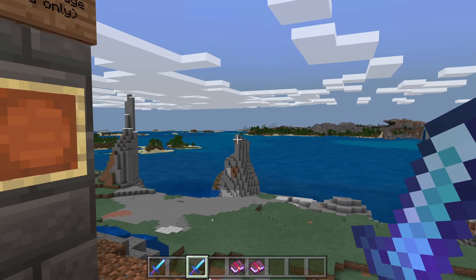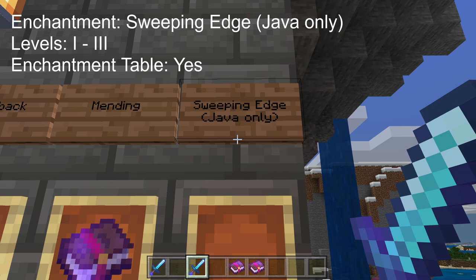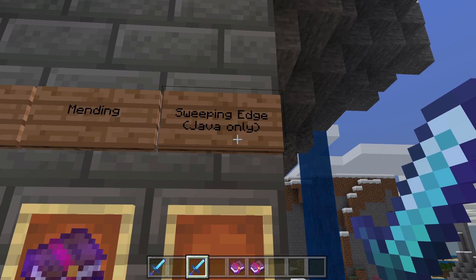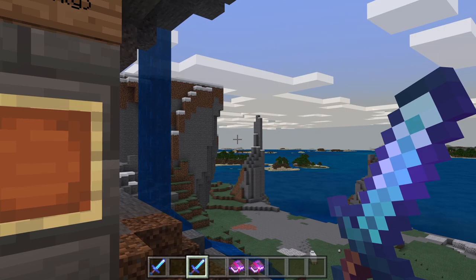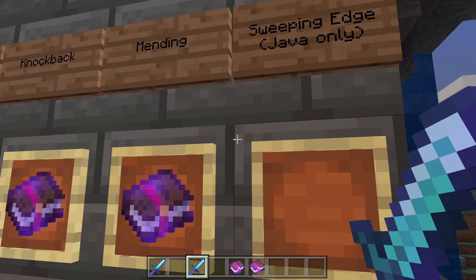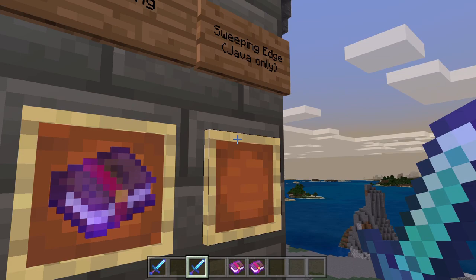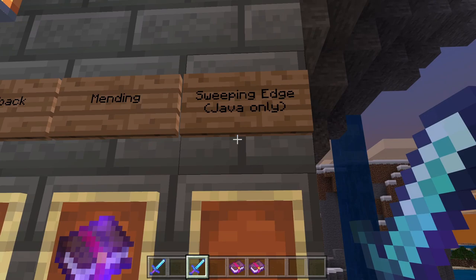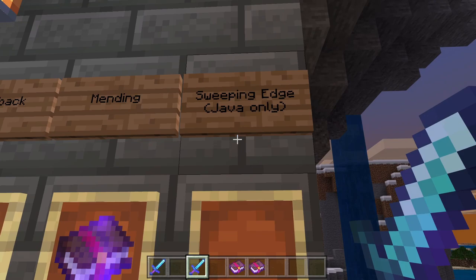However, there is one more enchantment. There's no book for this — it's called Sweeping Edge, and it is Java only. In Java, there's a sweeping motion for a sword — not in Bedrock. Sweeping Edge allows you to hit multiple mobs at one time as long as they're close by, and it increases the damage from that sweeping motion. This is especially useful in mob farms — very useful.